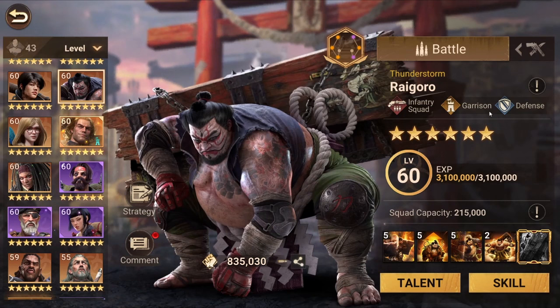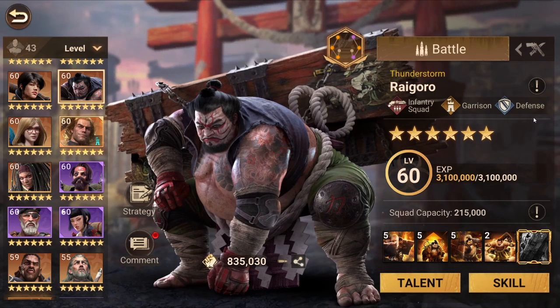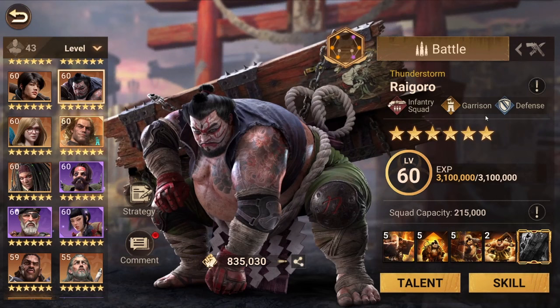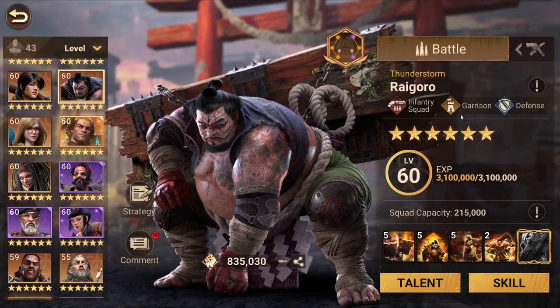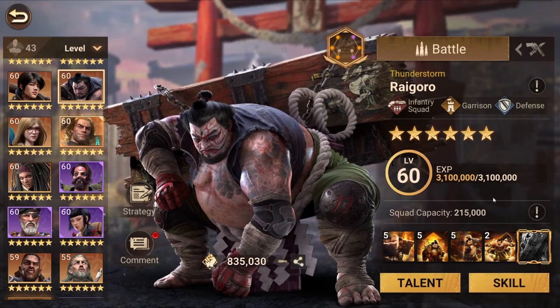Going back to Regro, we've got two other talent trees — yellow and blue — and these will tell you the specialization of the hero and what kind of situation you can use them in. For example, Regro has a defense talent tree, which means he is really good for defending, and his other talent tree is garrison, so he's best suited for garrison. These talent trees will also tell you what kind of bonuses appear in his skills — for example, he can increase infantry squad HP by up to 11% in garrison.